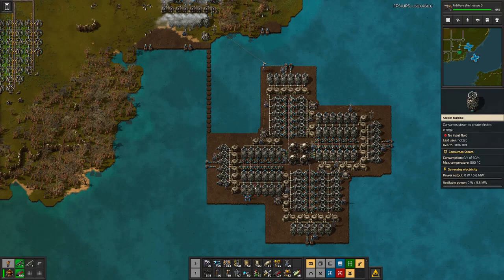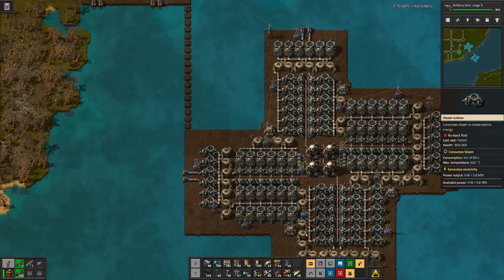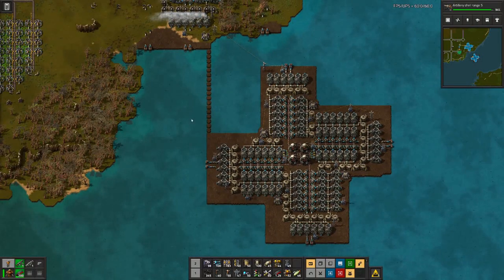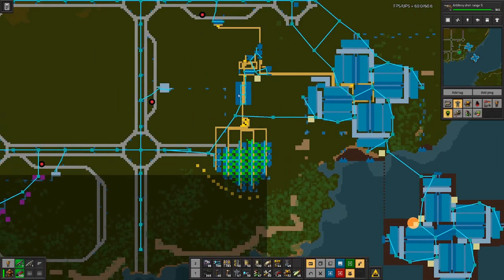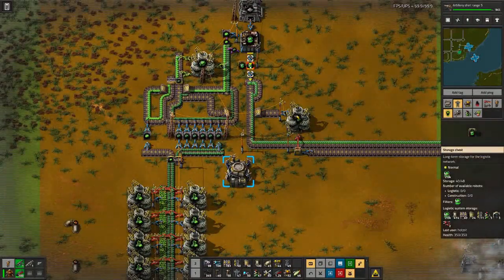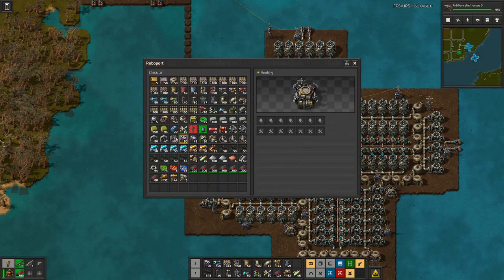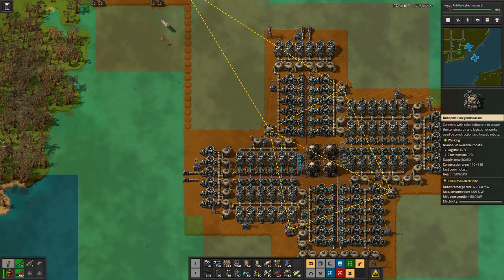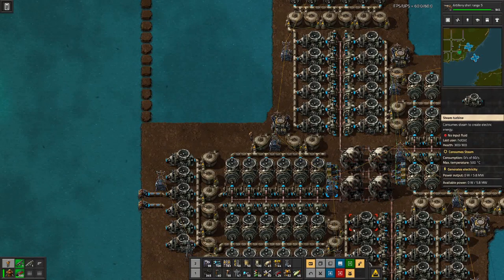I managed to put everything in here. We have the water connected on each side. We have the Roboports connected to the network, all the way to where we can deliver used cells and pick up fresh cells. All we're missing are a few robots in there — and there they are, flying to get the cells we need.